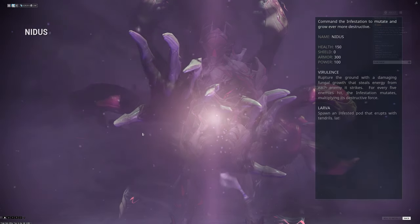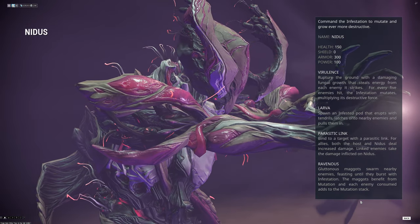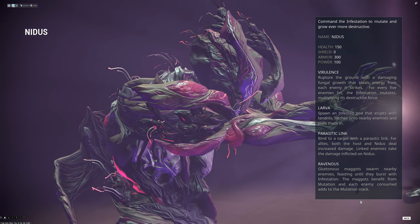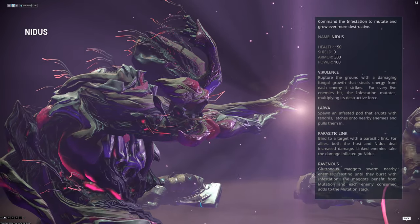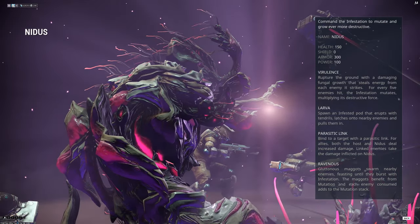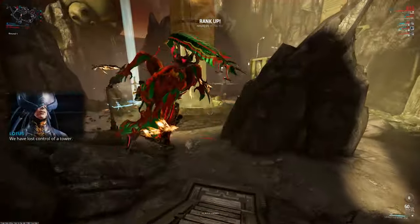Now, in order to get this, you have to go and get the blueprint from the Glass Gambit. And once you complete that mission, you will be able to use that blueprint. And if you want to get all the parts for it, you can go to Osteros on Eris and make sure you play all the way to Rotation C.